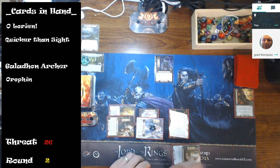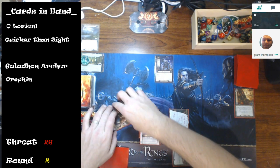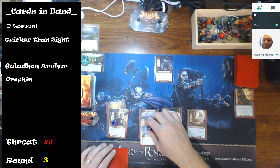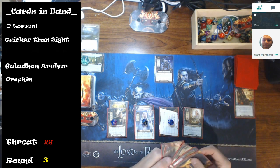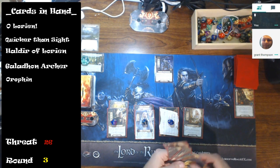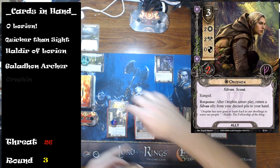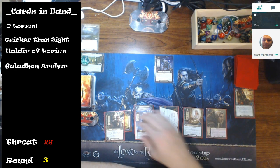That lowers threat but then raises it by one at end of round, and I don't draw a card either. I ready everybody, and now we start back at the beginning of round three. Everybody gets a resource, we draw a card, and I get Haldir — a little frustrating because you'd like to Tree People Haldir into play. But you can only do so much.